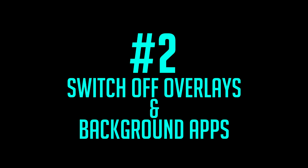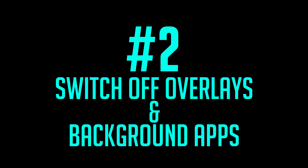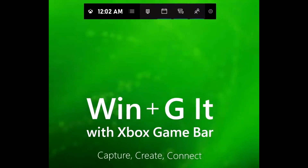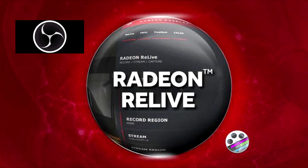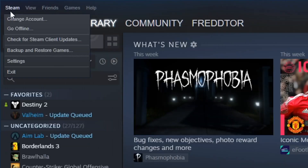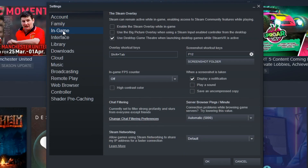Step 2: To ensure you get the most out of your PC whilst you game, I highly advise that you switch off every overlay and background application while you play — things like Steam, Nvidia GeForce, Xbox Game Bar, Discord, even RivaTuner and any others that could affect performance. This is mostly for players with low-end gaming systems that need all the power they can get. To turn the Steam overlay off, head into the Steam settings menu, click In Game, and untick the box that says 'Enable the Steam overlay while in game.'